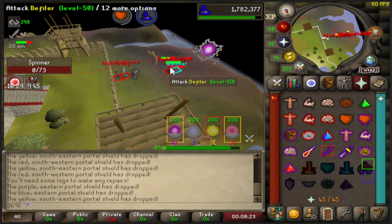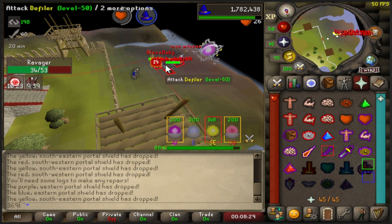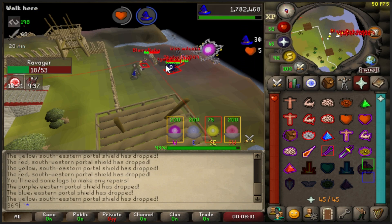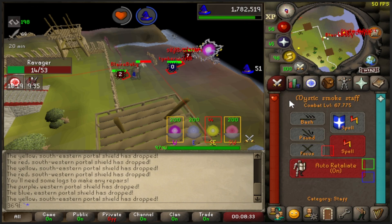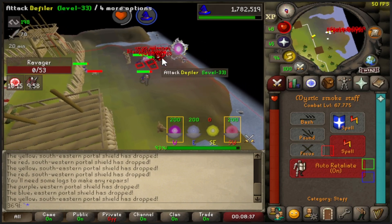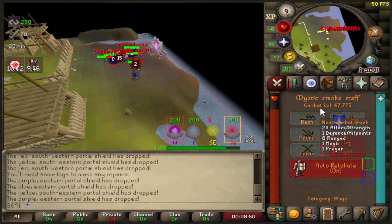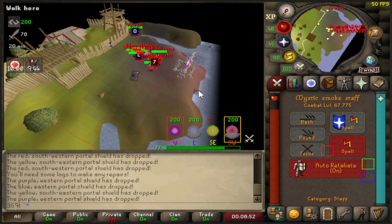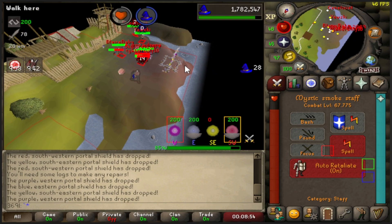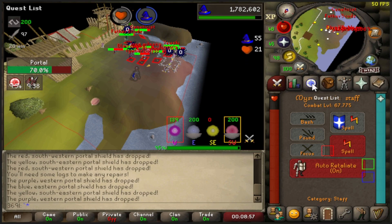I got bored and came back to pest control, did about five or six games. I don't think it's a good idea to keep doing pest control right now since I'm very close to level 70 where I get more points per game - it might be a waste of time before that. I'm also a mage and HP level away from 68 combat, nearing 70 combat quickly. Going to do this for a bit then go back to thieving.